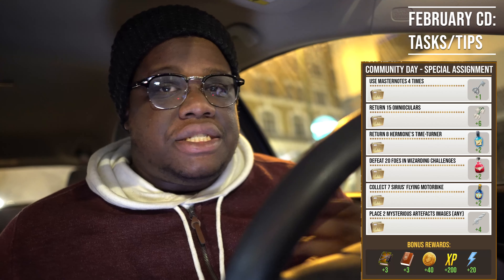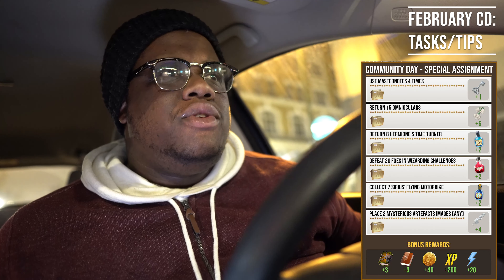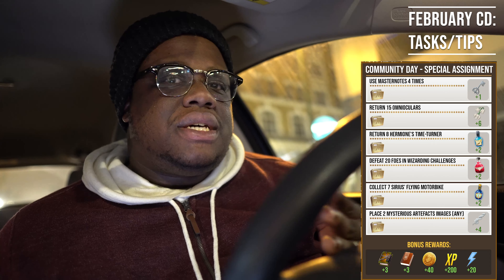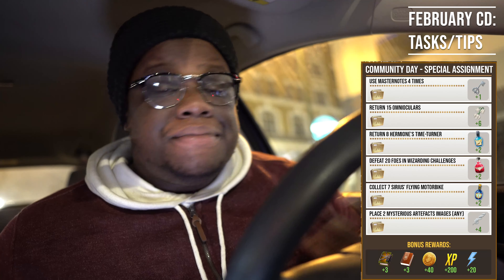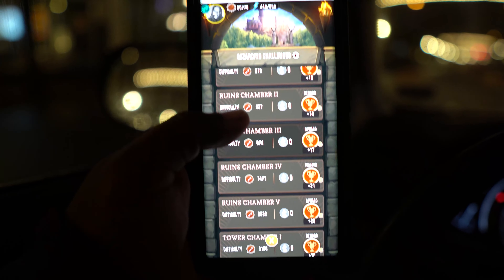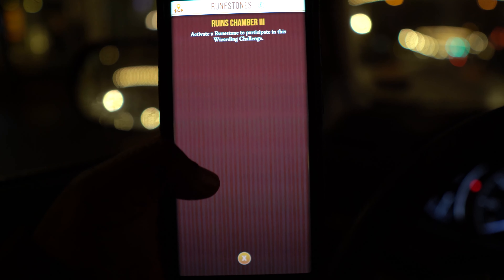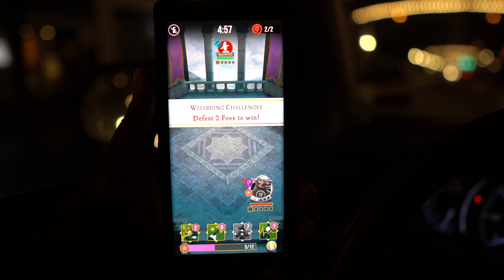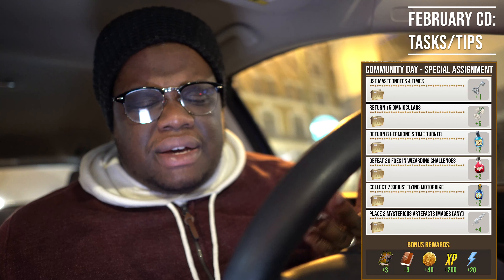For defeating 20 foes in Wizarding Challenges, hit us up on the XpectoGO Discord — the link will be in the description below. We have Night Bus sessions at 9 a.m. Eastern and 2 p.m. Eastern where you can link up with fellow witches and wizards. If you're riding solo, do Ruins chambers — they average about two foes per chamber, so ten runs will get you done. You'll also be rewarded spell energy when you complete any chamber.